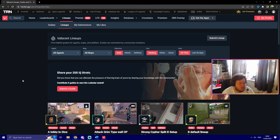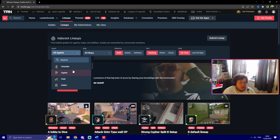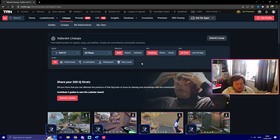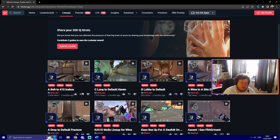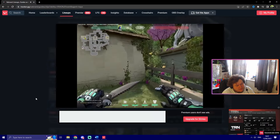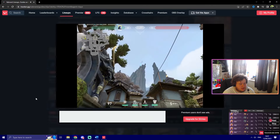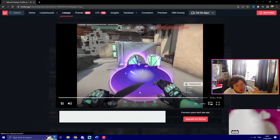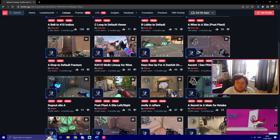We're over on tracker.gg now — this is where you'll find most of your usable lineups. Go to the lineups tab, find the agent — you can use Killjoy if you want — select the map and whether you're on attack or defense, then filter by grenade. There are lineups for every map in the rotation — just go through and learn them. Here's an example for Haven C-Long: aim at the back corner crosshair position shown, left-click throw, and it lands for the default plant. There are hundreds, if not thousands, of lineups on the website.